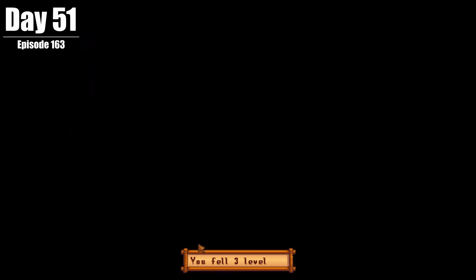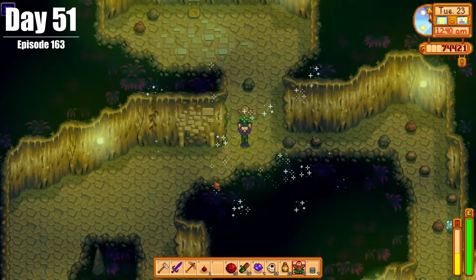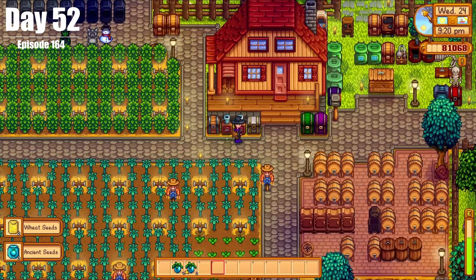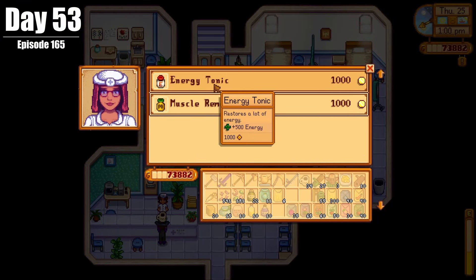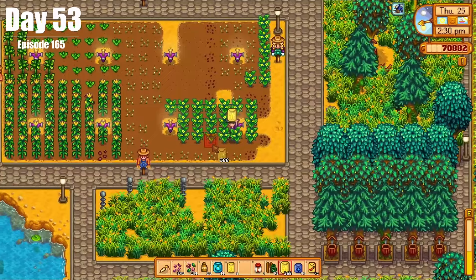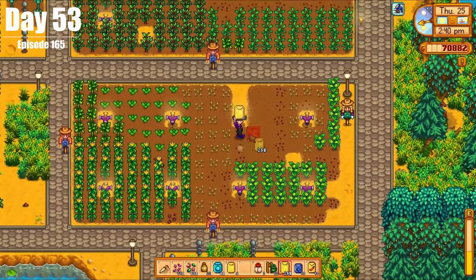On Day 51, we went to the Skull Cavern again — a common theme. We came out with some solid profit, even though we only made it down to Level 34. On Day 52, we ran around the farm, got more ancient seeds, and prepared for Fall. On Day 53, we prepared for the Skull Cavern, bought a bunch of extra summer seeds to store for next year, and planted some extra wheat to prevent the need to retill once Fall comes.